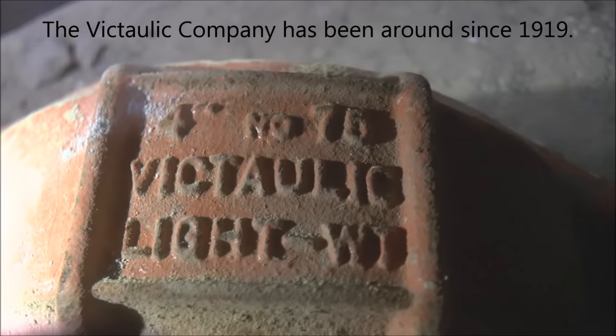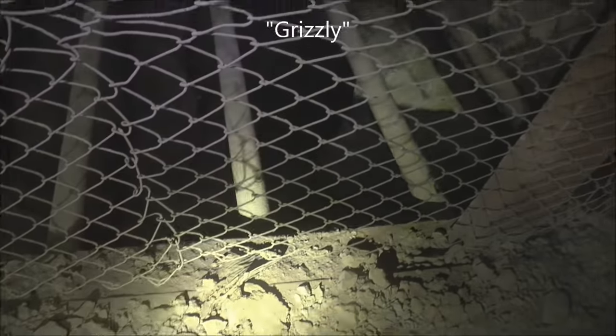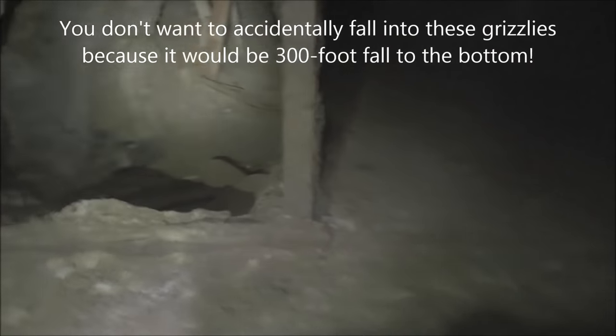I noticed right here on this platform is a metal bracket. So here at the 6600 level at the top of the manway are two big grizzlies. A grizzly is the metal bars you see here — they dump the ore down, and the rocks that can fit through fit through, and the ones that don't get stuck. There's another grizzly over here; same thing, they're side by side.